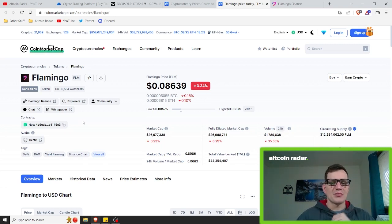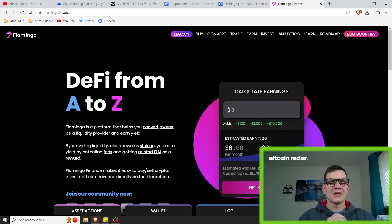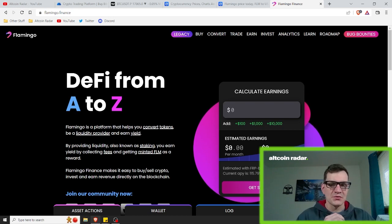As far as the actual project itself is concerned, Flamingo positions itself as a singular platform that combines multiple decentralized finance tools for the NEO ecosystem into a common ecosystem that will be governed by its users utilizing the DAO — decentralized autonomous organization.